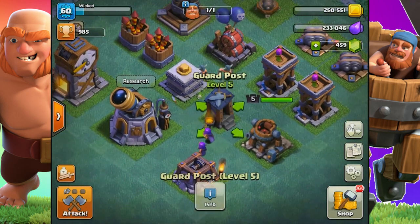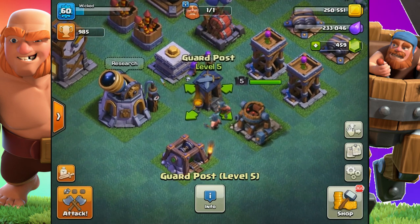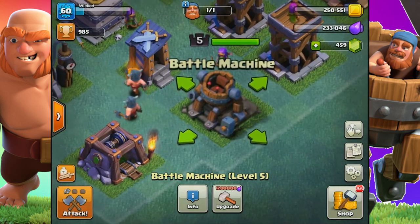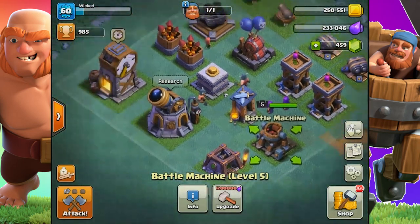The guard post is really good at distracting enemy units away from what you want protected, because it distracts them from quite a long range — kind of like the Archer Queen in the main village. This is essentially a battle machine that you can fix when it's in ruins, and you can get it up to level 5 at Builder Hall 5.